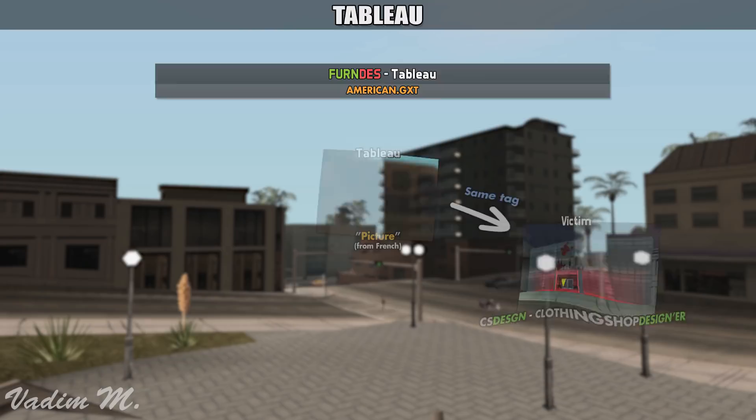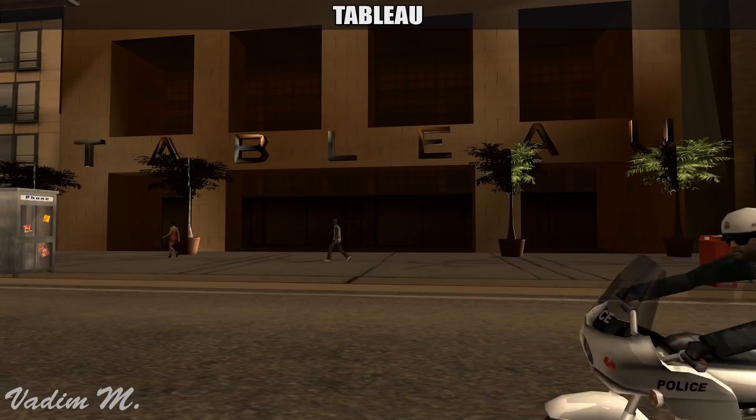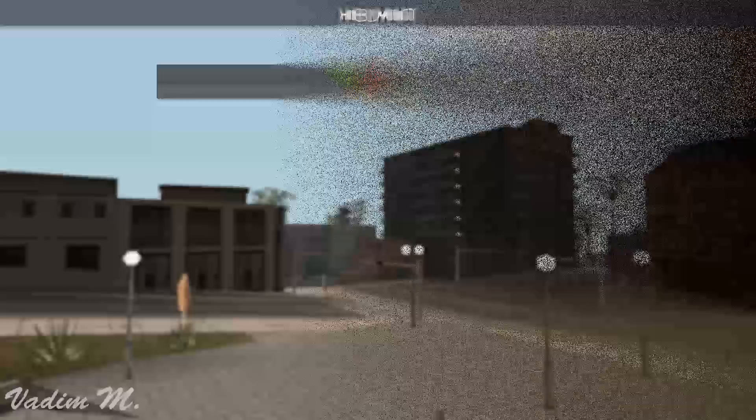Sadly, nothing more is known about it. Tableau has a desk tag, which probably means design. What is more interesting is that you can actually find this shop in Los Santos. If you were to ever visit the Rodeo area, then you can actually spot this building with the name Tableau on it. So, is this the place where we could buy designer furniture? I think so. Unfortunately though, nothing more is known about it.